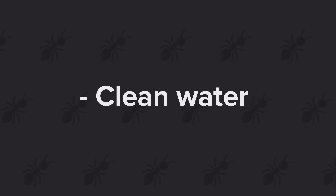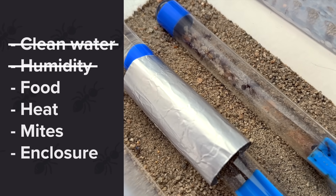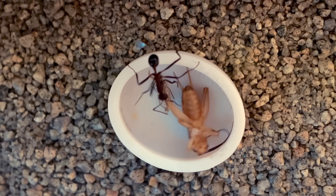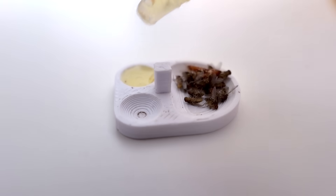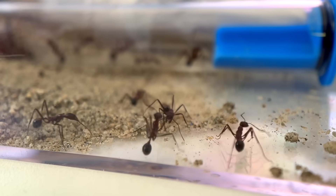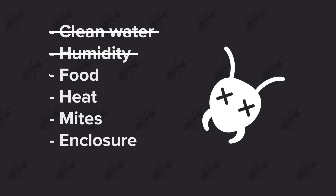Number one: clean water. Their original test tube barely had any water at all, but I've since given them a clean tube, so they're good there. Same goes for humidity, which is provided by the sponge. For food, because these are mainly carnivorous ants, I feed them a variety of crickets, fruit flies, mealworms, and occasionally some nectar — but it's the same food I feed my other colonies who are doing just fine. And it's not like they're dying all at once, as you'd expect from tainted food. So I'm crossing that one off as well.